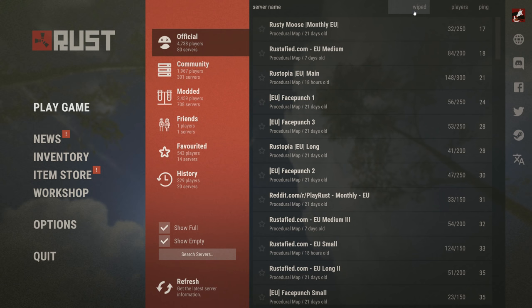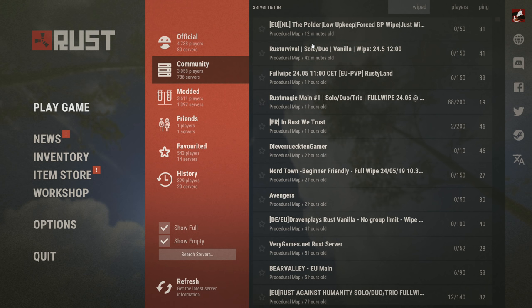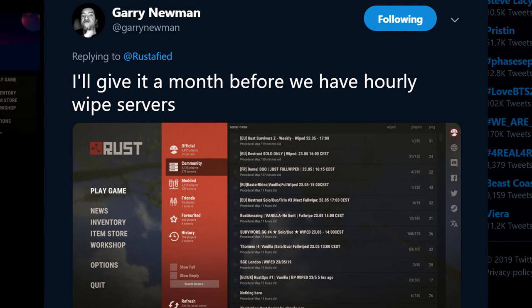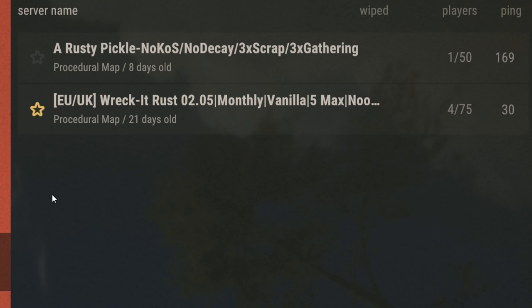You can now sort all the servers you find by exactly how fresh they are since last wipe. How exactly this new layer of knowledge will affect wipe schedules remains to be seen — Gary thinks it'll improve things greatly, but we'll have to wait and see. Another useful feature is not just being able to see which of your friends are playing Rust, but to see exactly who is playing on which server directly in the friends tab. Although this decided to stop working when I wanted to film it, so just believe me on that one.